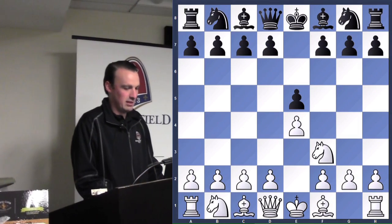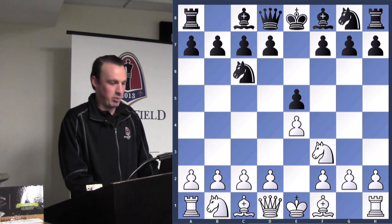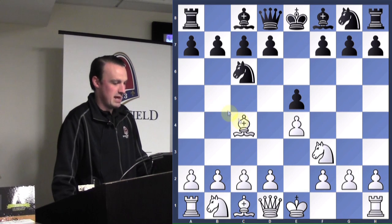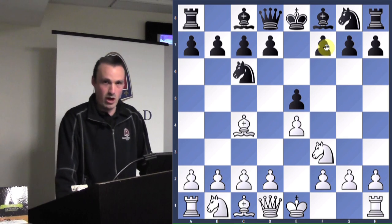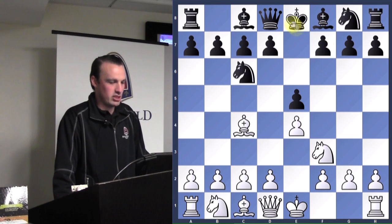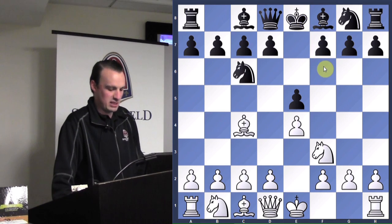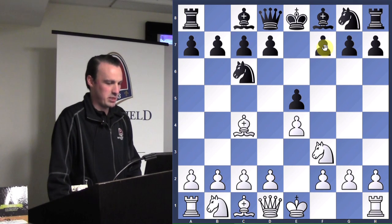White starts out e4, black counters with e5. White brings out his knight to f3 to attack the pawn, so black protects it with knight to c6. Bishop to c4 attacks the f7 square. The f7 square is the weakest square in chess because it is only protected by the king, and kings cannot capture protected pieces. That's a really good square to hit in the opening, especially for white.